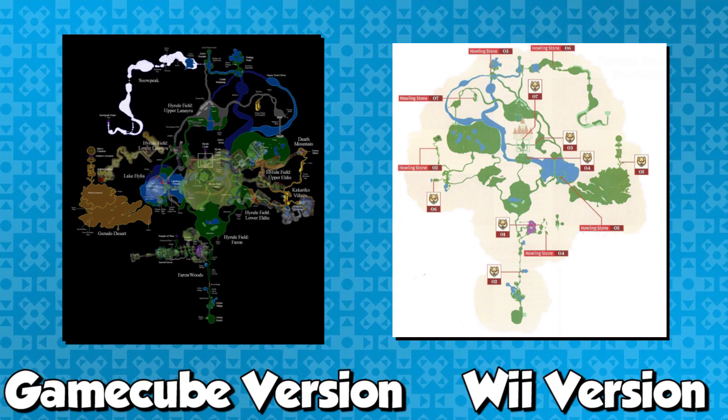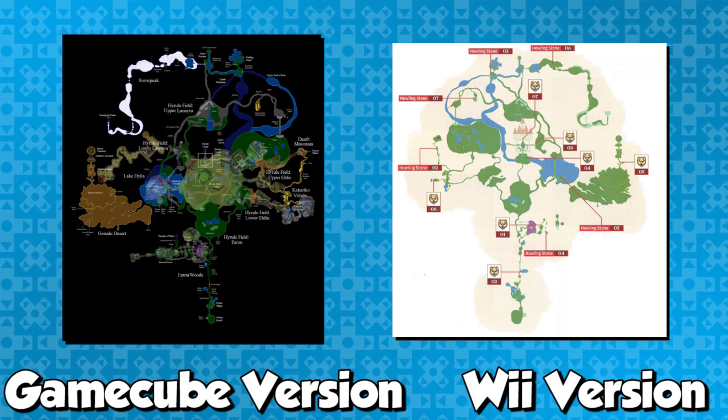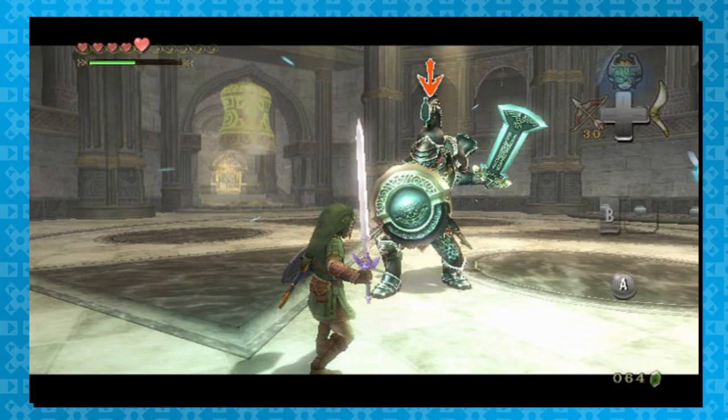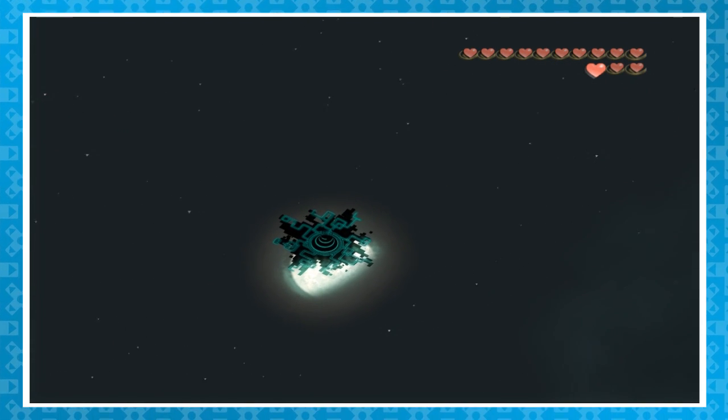For the Wii version of this game, the world is totally flipped left to right. This is because normally Link is left-handed, and to make it easier with motion controls, Link needed to be right-handed. Makes me wonder — did they also flip the sky? Who knows, I'm not going to check.